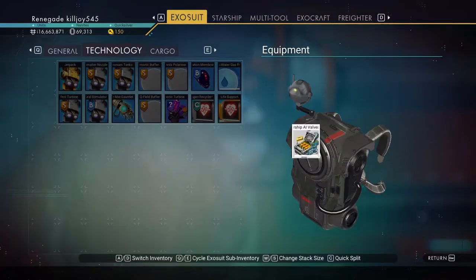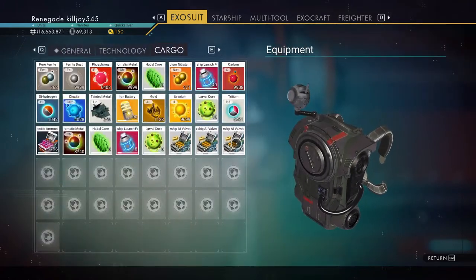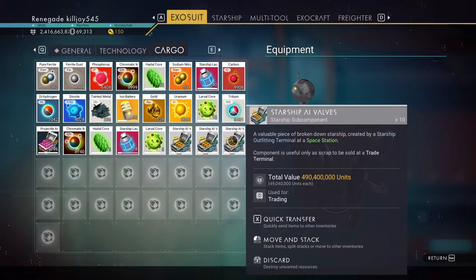If you need a certain item and you don't want to grind, you can do it this way. Starship AI valves are only good for selling — I've got a stack here, that's 490 million units. I can max out my units in no time.